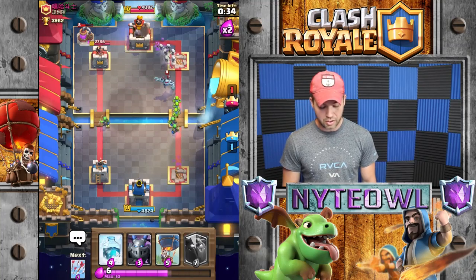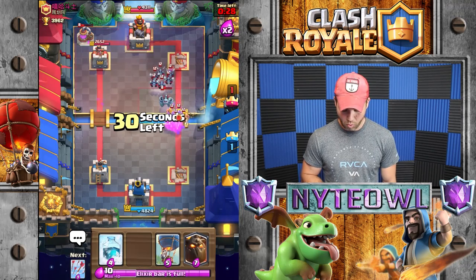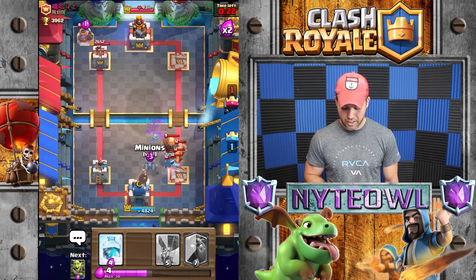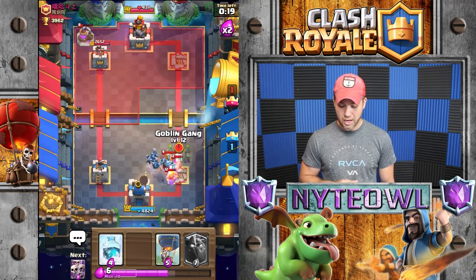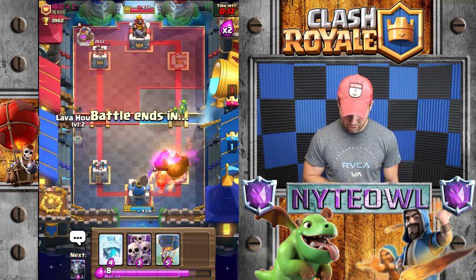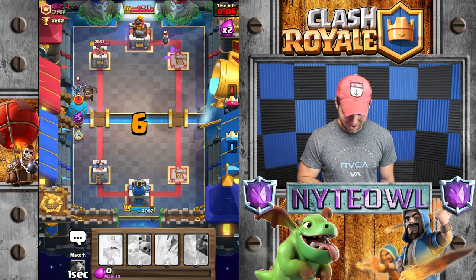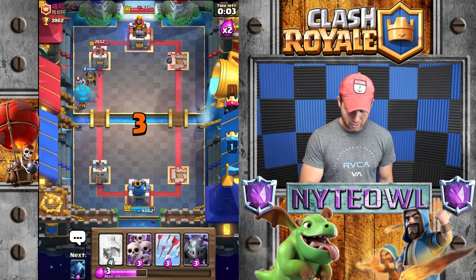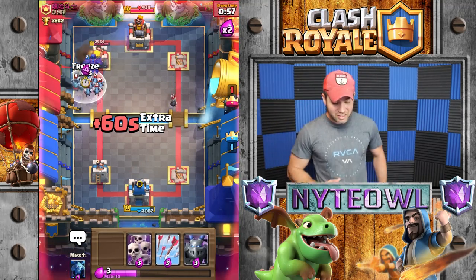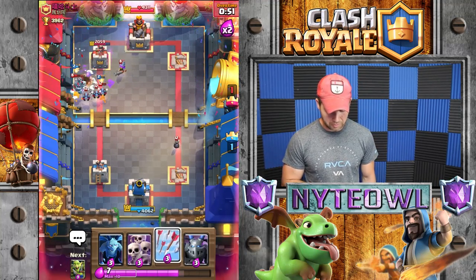He's got his minion horde coming, his mega minion coming, and a little bit more action. We're gonna arrow all that away. I kind of clumped those up too much. Goblin gang in the back to help take out that musketeer and then take out this giant really quick. Lava hound up front with balloon action behind — we'll sneak in and do some damage. Freeze all that away — oh dang, I didn't see it because my finger was over the screen.